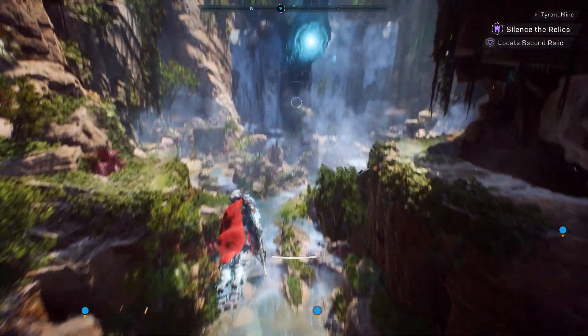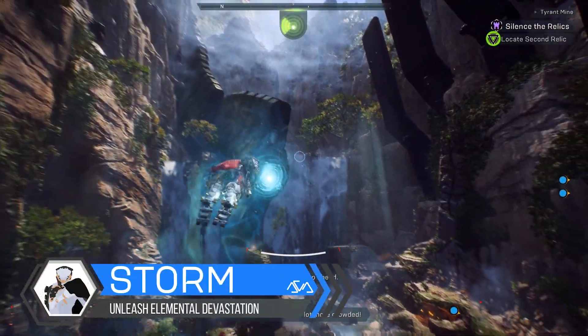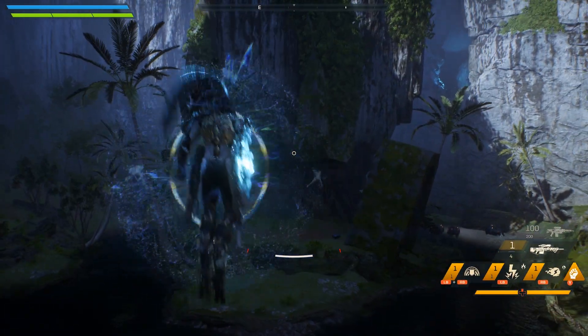Now that's all out of the way, let's dive into all the abilities. Today we're going to look at the Storm Javelin and its multitude of devastating elemental abilities. Let's begin by looking at the Blast Seals.